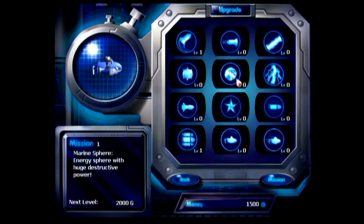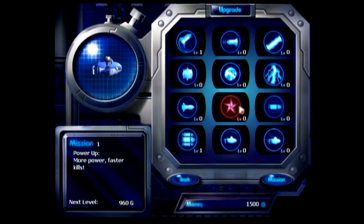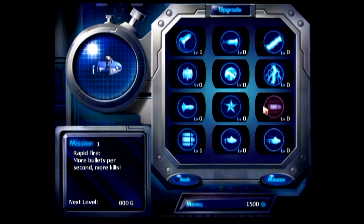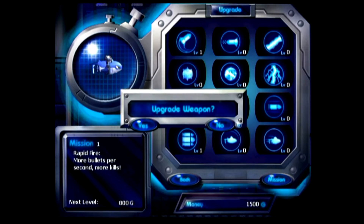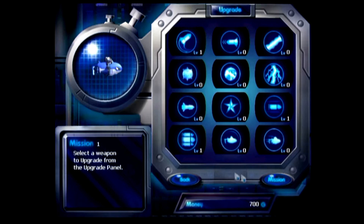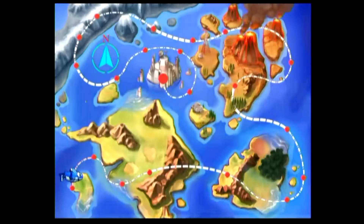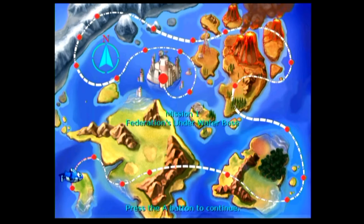I cannot buy that one, cannot buy that one either. Rapid fire — yeah, I want that one. Okay, that's a good start with some good upgrades. Press the A button to continue.